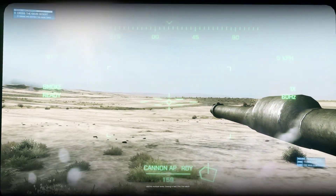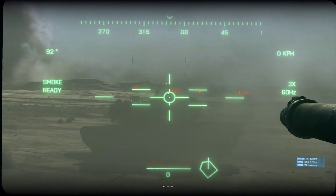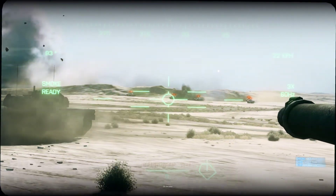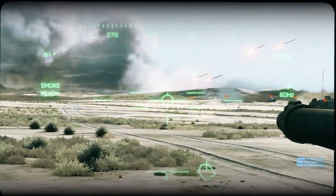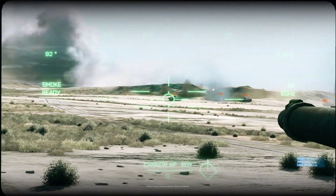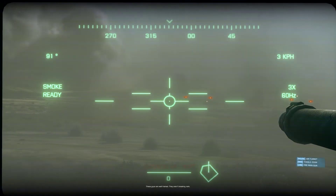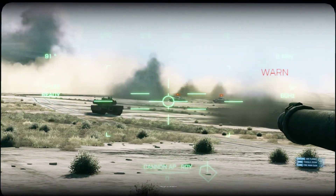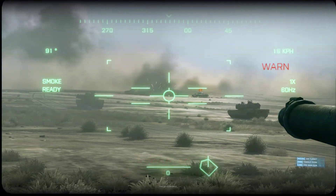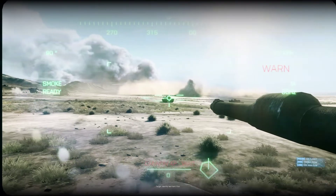Identify multiple tanks, closing in fast. Fire! Fire Sabo. On the way. All Anvil victors maintain advance. Scan and identify. These guys are well trained, they're not breaking range. Nice shooting. They got us zeroed in. Target destroyed. Target, identify last tank. Fire. Target destroyed.